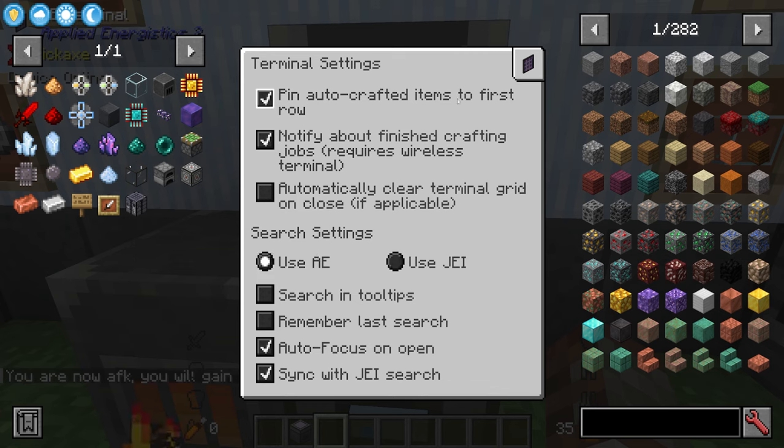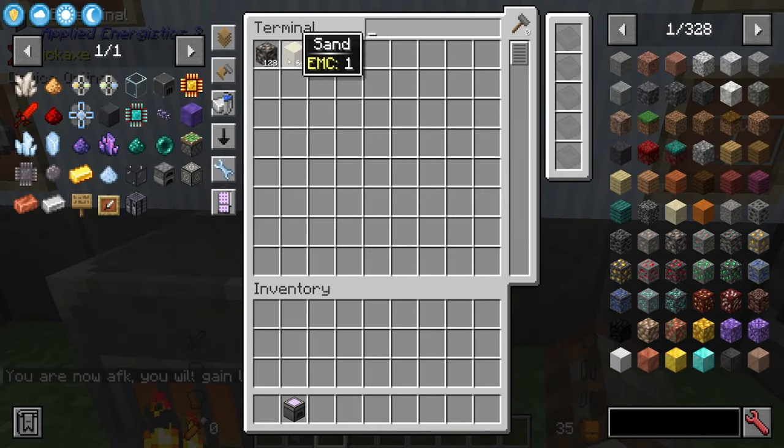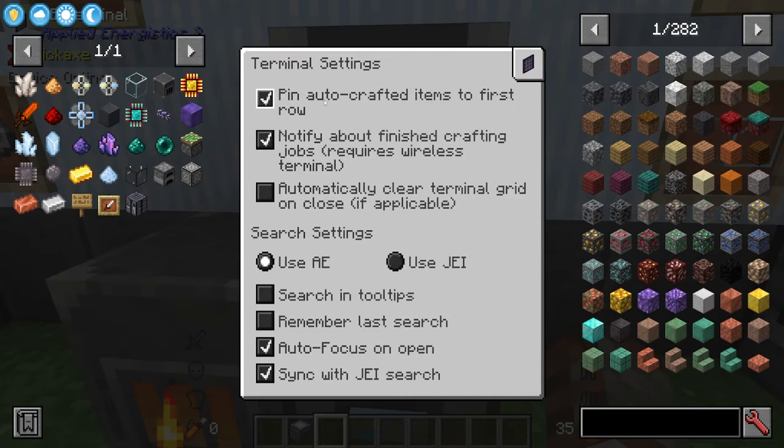For later on, there's an option to pin auto-crafted items to the first row so they appear at the top of the grid. There's also a notification option for finished crafting jobs — this requires a wireless terminal but gives you a notification when your chosen auto-craft is done.